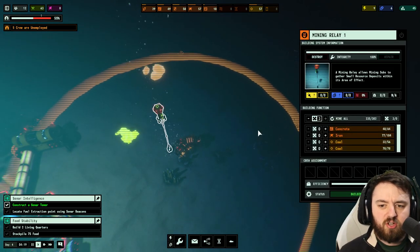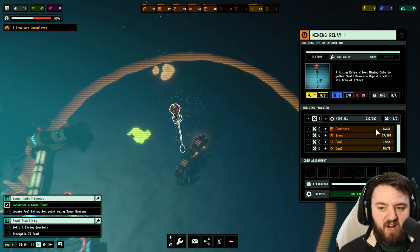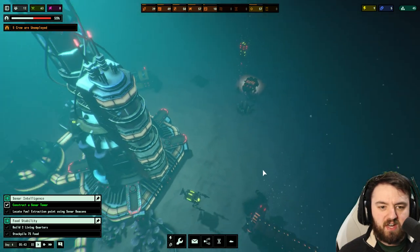It holds 50 of each type of resource and they've been slowly filling it and taking everything away. They've mined a good bit of coal, some iron and some concrete, but there's still plenty left in that vicinity.